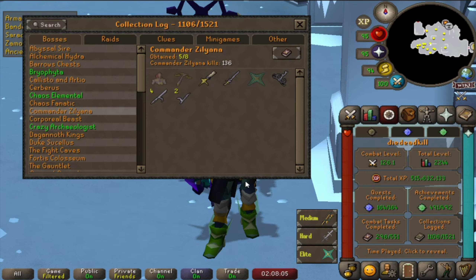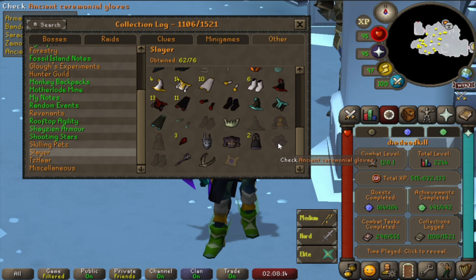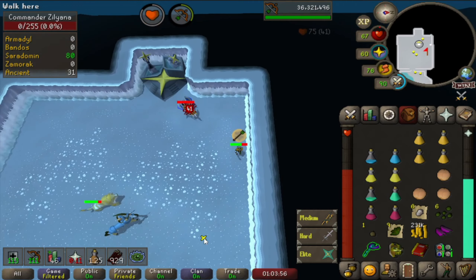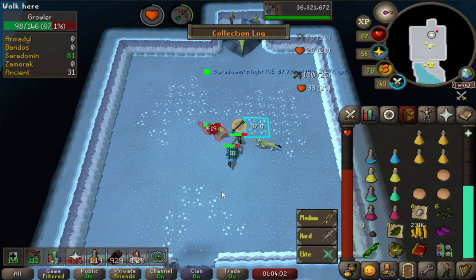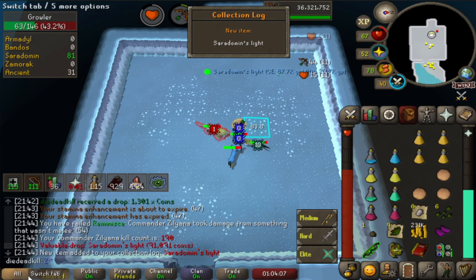We might actually get an item here as we're still missing two items - the Ancient Ceremonial Gloves and Boots - so if we're a little lucky we can snag one of those. Oh, we actually got it! Saradomin's Light!